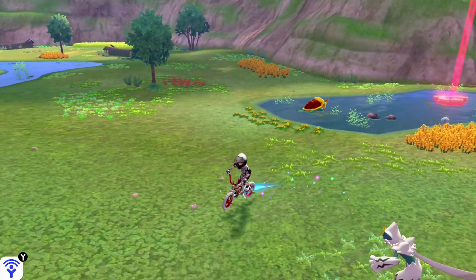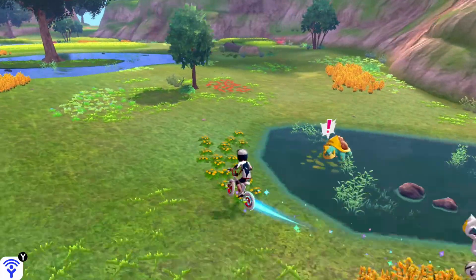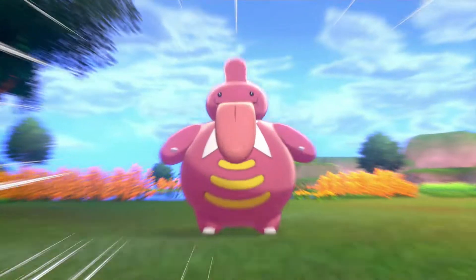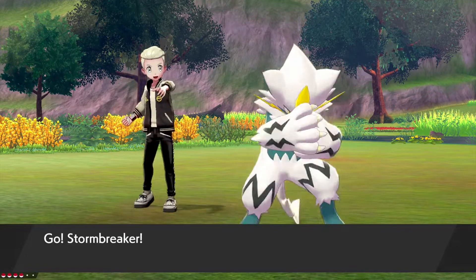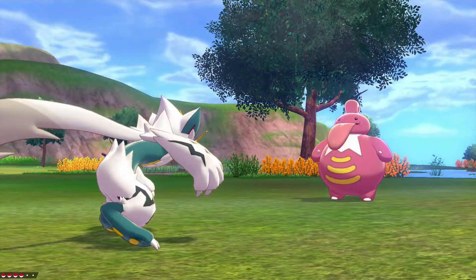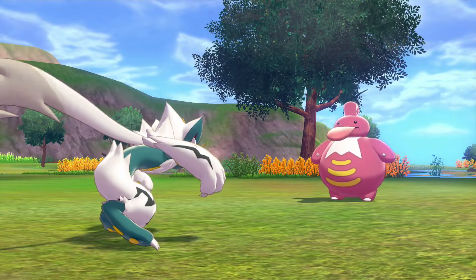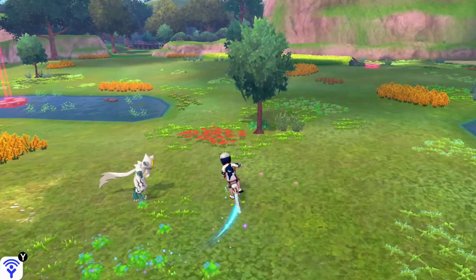You're going to want to go to a raid den first of all. We're going to generate this Lickylicky — I want to show you that it's a new one every time. So we're going to encounter it and run from it. We ran from it, which means no more Lickylickies are going to spawn here for the rest of the day.